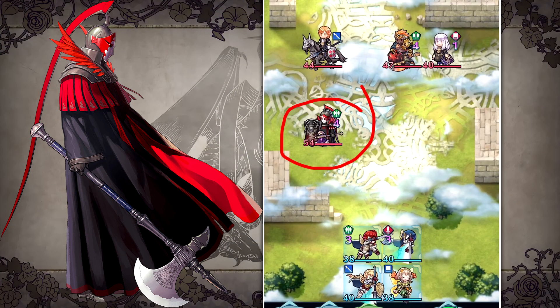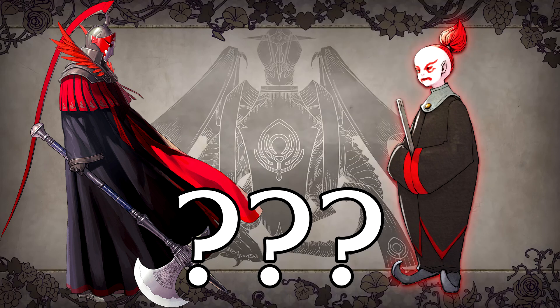At the end of the trailer we also got a nice extra reveal — it looks like the Flame Emperor is coming to the game as well, most likely as a Grand Hero Battle unit rather than a Tempest Trial unit. The Flame Emperor is definitely a character to keep an eye on — I'm not going to spoil it for those who haven't completed Three Houses yet — and it's going to be really interesting to see how they work in the game.